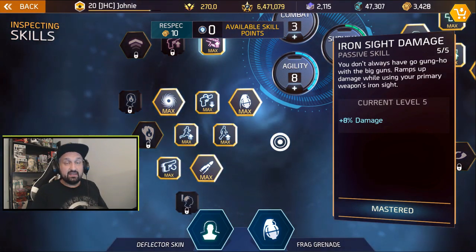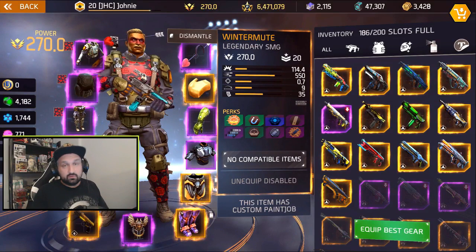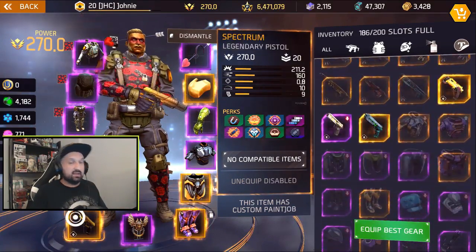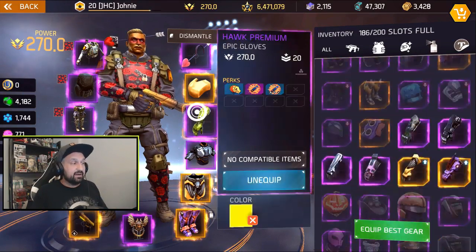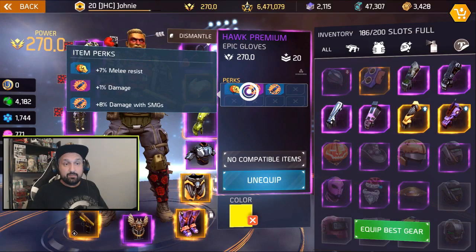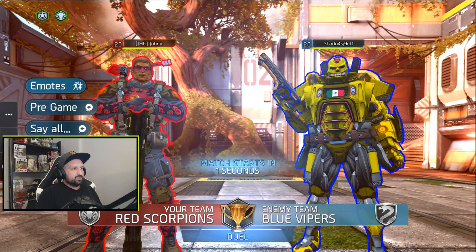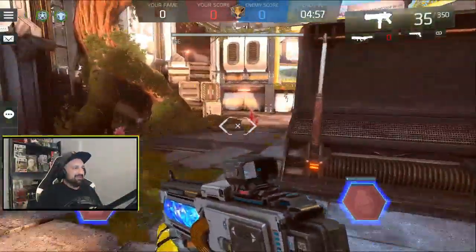With 8 agility you get all the mobility skills you need, including reload while sprinting. My secondary will be the rocket launcher and the new pistol Spectrum. I'm using three pieces of legendary gear with damage gloves — 8% plus one — and some melee resistance. I'll go grab some buffs and we're ready to go.